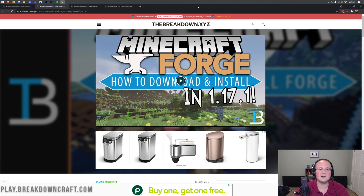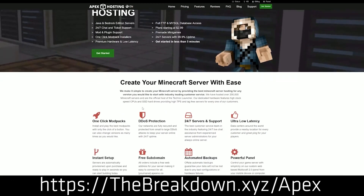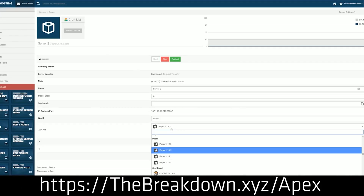I'm going to turn to our sponsor, which is Apex Minecraft Hosting. Go to the first link down below, thebreakdown.xyz/apex. It's your very own 24-hour DDoS protected Minecraft server — it can be a Forge server, a vanilla server, any kind of Minecraft server you want, started quickly and easily at Apex. We actually play at BreakdownCraft.com on Apex Minecraft Hosting, so check out that first link.